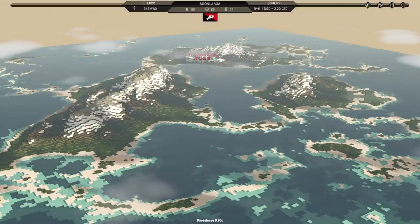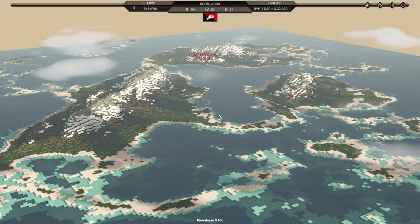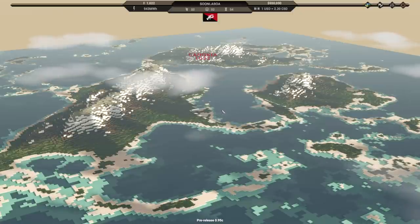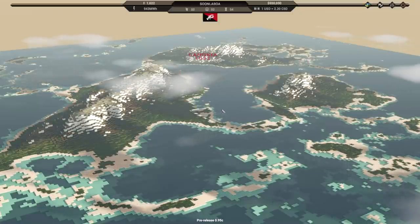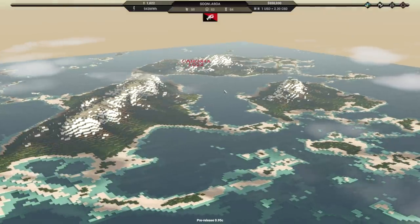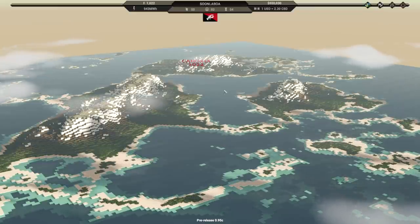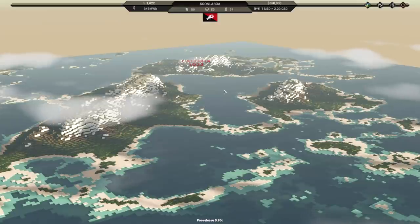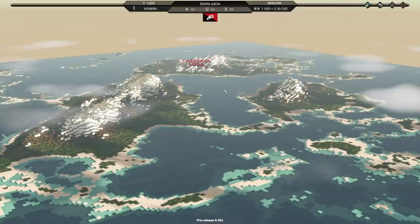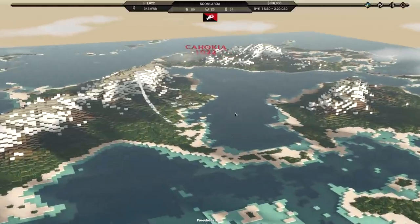Hello and welcome. Today we're going to check out City State 2, which is out today, September 23rd, here on Steam — I'll have a link below. This is a city builder, but it's also a bit of a nation builder. Rather than just putting down one town, we'll eventually make a few more. There's a lot of politics involved as well, and edicts that we'll put to our town to develop it.